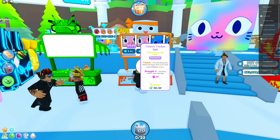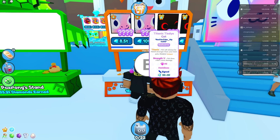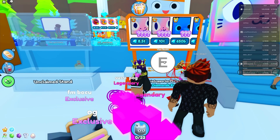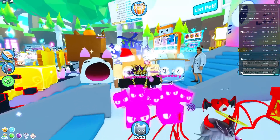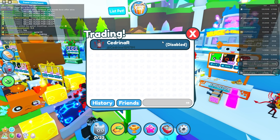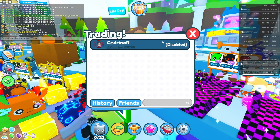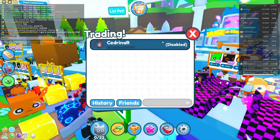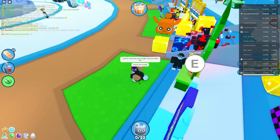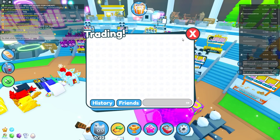We're right over here and this guy's selling actually two of them. Number five Titanic tie-dye cat — the fifth one ever. And also a 29th Titanic tie-dye corgi. This person is very rich — I know this person. She has like a hundred trillion wrap. I told her I got a cool pet she might want to offer for, and to send me a trade. But her trades are disabled so I set mine to friends and told her to send me a trade. She literally just left the server.